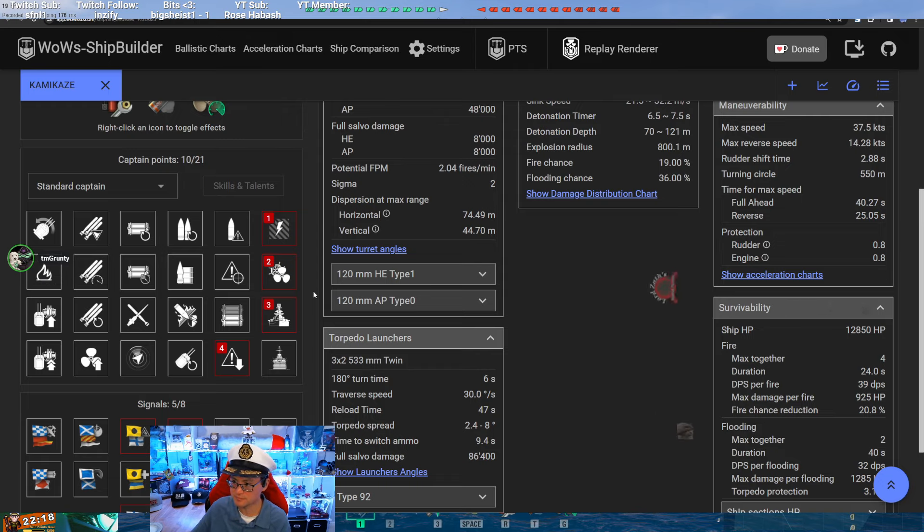Even if you are a co-op main who dabbles in randoms, it's better to build for randoms always, because if it works in randoms it'll work in co-op too. Part of the problem with building co-op specific is you learn bad habits that translate very poorly to random battles. It's why a lot of co-op mains who dabble in randoms get completely destroyed — the habits are not good for randoms.